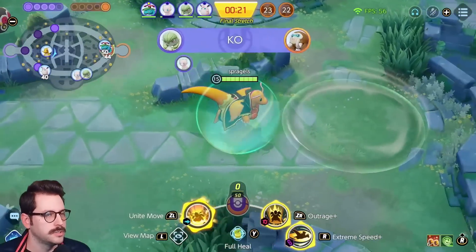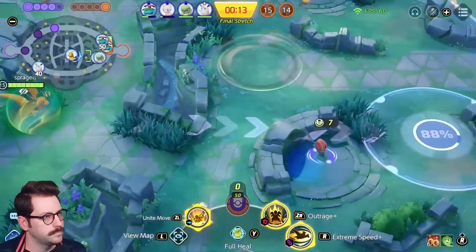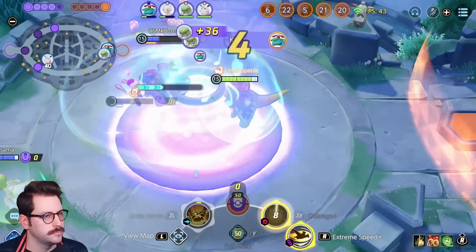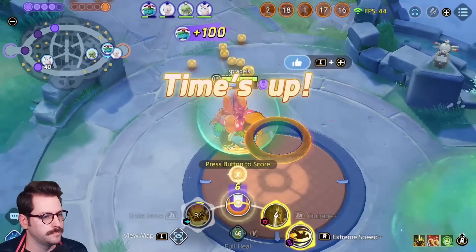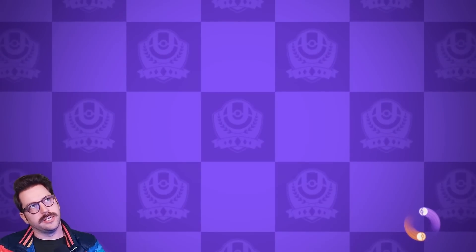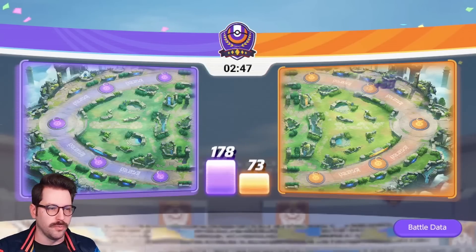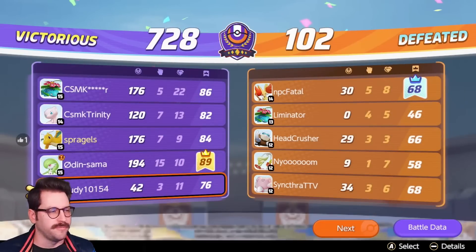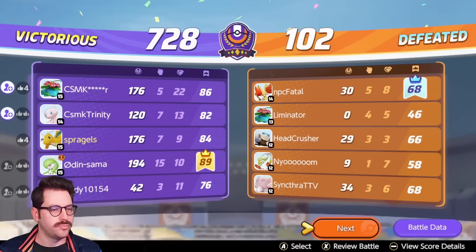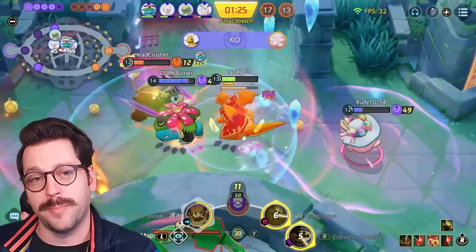Looks like we're just fighting — match is over. GG. Nice little fight there at the end. Stayed alive, barely. I'm having a pretty good time with Outrage Dragonite, honestly. Extreme Speed isn't super ideal in certain aspects, but it actually gets you really close to squishy Pokémon that really don't want to be stunned. I've kind of been playing it as a little bit of a fighter and supporter, and that's been really cool. We did 66k damage — not too bad, not too shabby. Pretty fun match. Thanks for watching, thanks for listening, I love you. Yeehaw to you and yours. Maybe by the time you see me next, Outrage Dragonite will be buffed. Mwah!